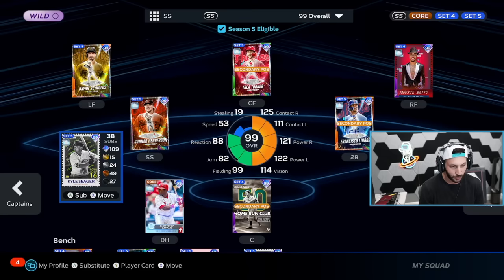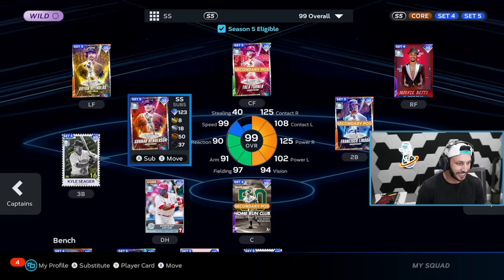We got a finest Gunner Henderson. Again, the shortstop team build. He gets his contact boost up from 98 to 108 versus lefties, which is huge. He's 125, 108 max power against righties, and 102 against lefties. He's going to have max clutch on this team and 99 speed. This team's looking phenomenal.